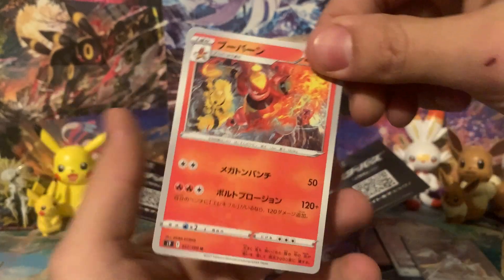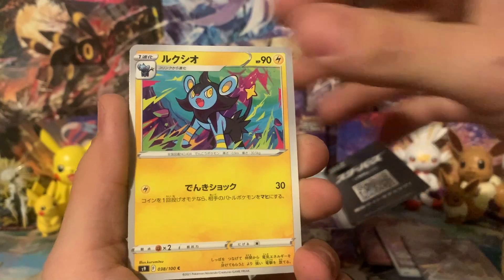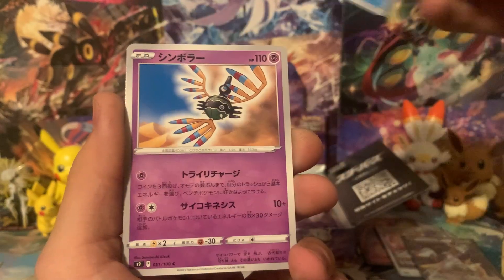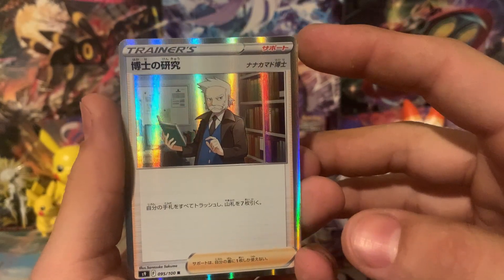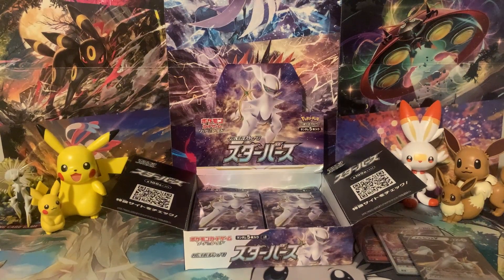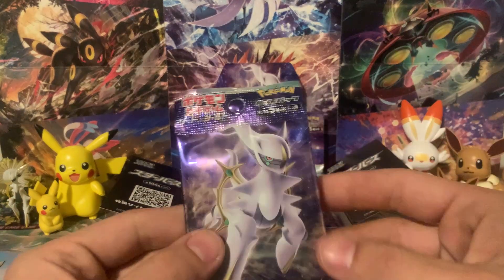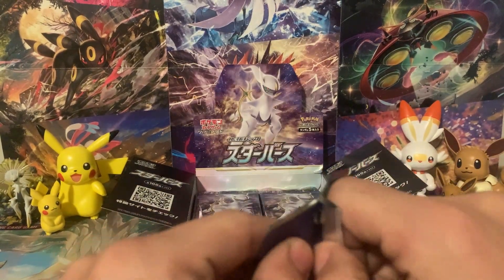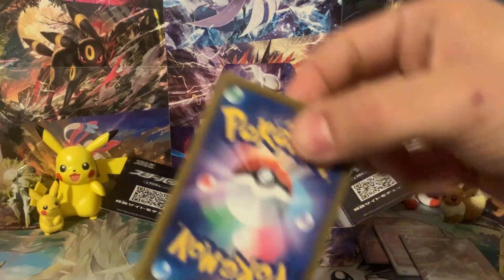Let's check out what's in this next pack. Check that out — we got Magmortar and Electivire right there. I never even recognized that Electivire was also in there. We've got Piplup, Sigilyph, and then a holographic card — who is this guy? I can't remember. If you guys want to remind me in the comments of who that is, I'm just more excited about all these Arceus and Charizard cards we're pulling.